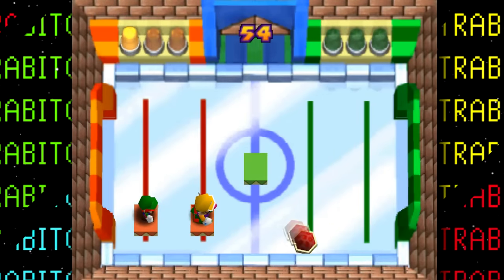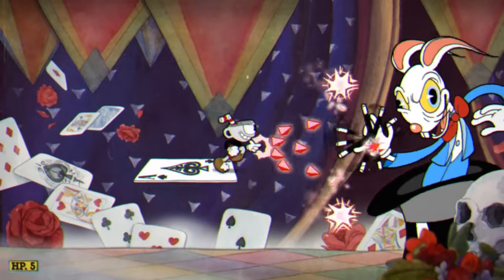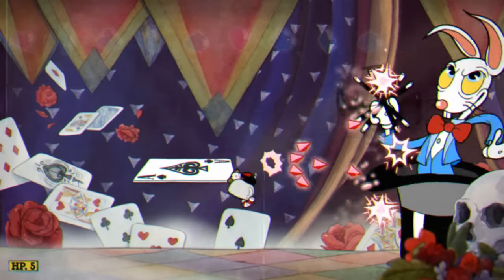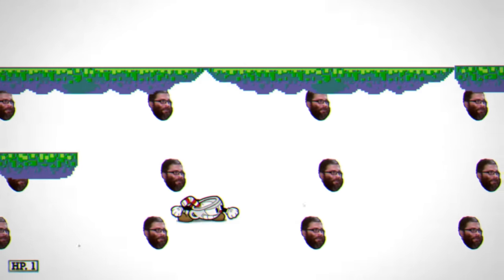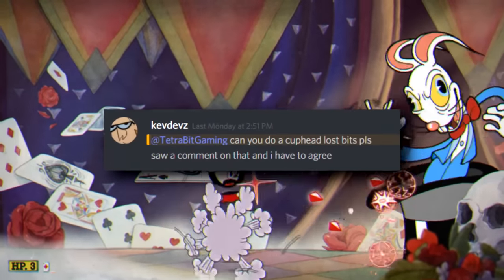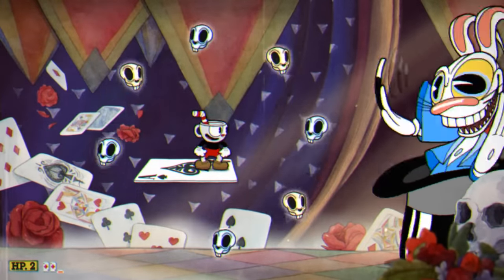Hey guys and welcome back to another episode of Lost Bits right here on Tetra Bit Gaming — the series where we take a look at the scrapped, unused, and unseen content in video games. Cuphead is a side-scrolling run-and-gun game in the style of a 1930s cartoon, and it was for sure one of my favorite games of 2017. Thankfully the game is host to a plethora of unused content and honestly it's some of the most bizarre leftover stuff I've ever seen.